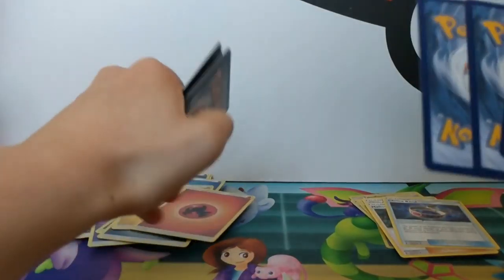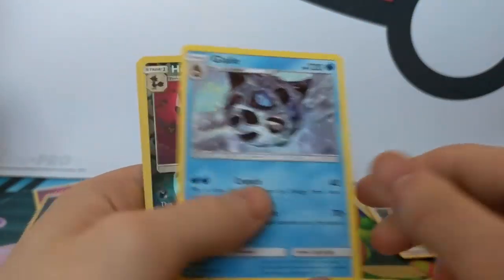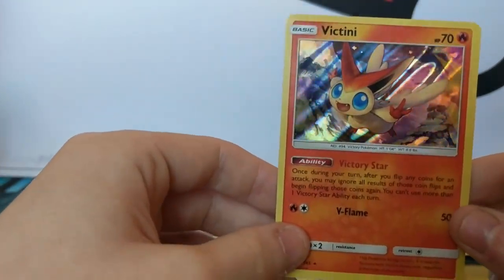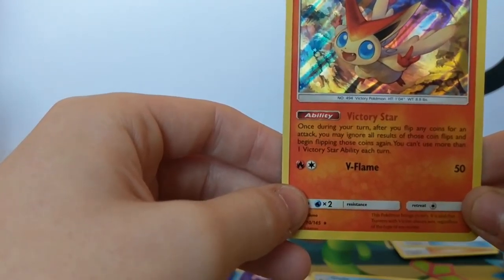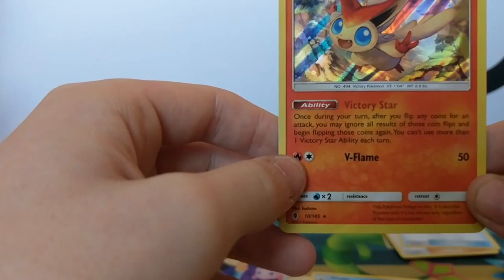Fairy Wind for 110 damage, one Fairy energy and two double colourless. And its GX attack is Plea GX - put two of your opponent's bench Pokemon and all cards attached to them into your opponent's hand. Pretty freaking awesome. I love you Sylveon. I want it for my Eevee deck.